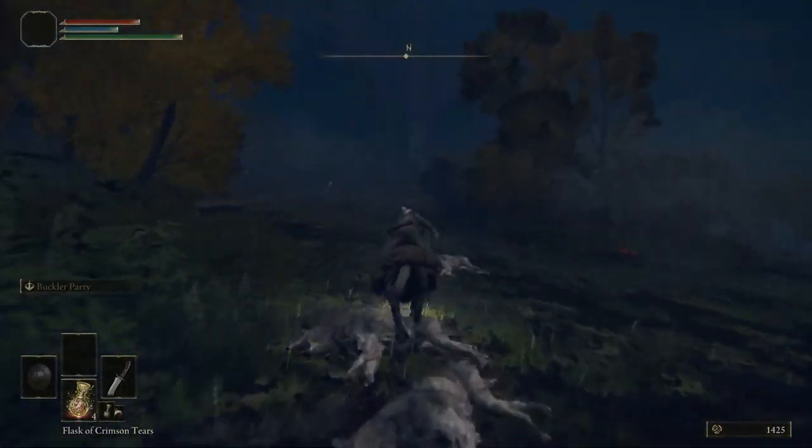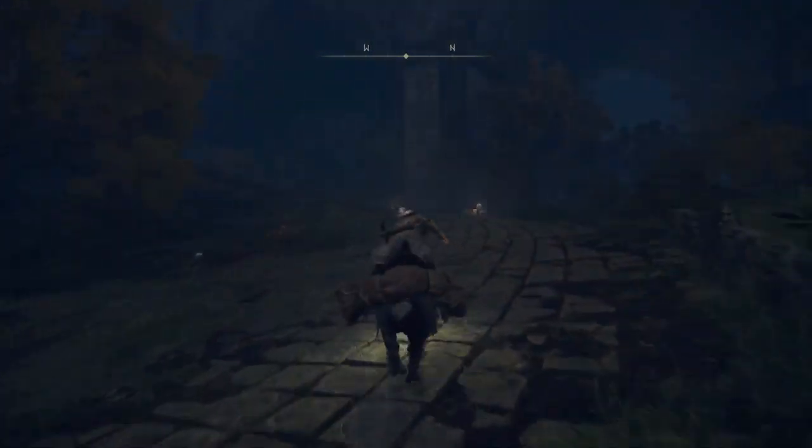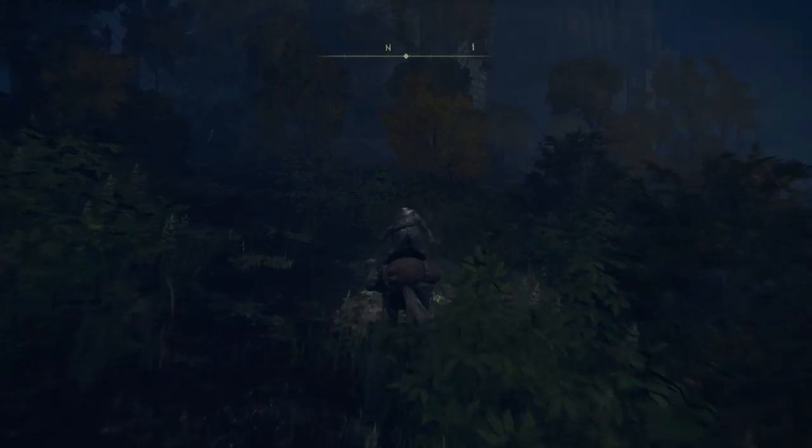Then get back on the horse and continue riding uphill. And then at the point when you see a huge bridge pillar, head to the right side off-road.